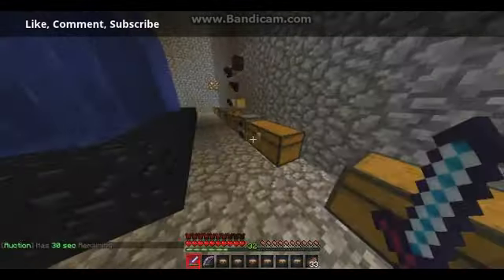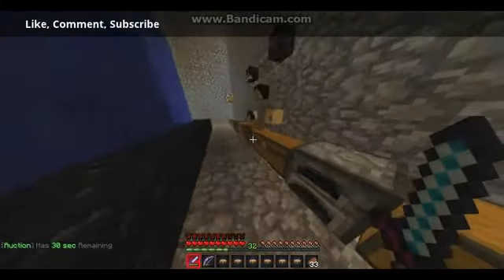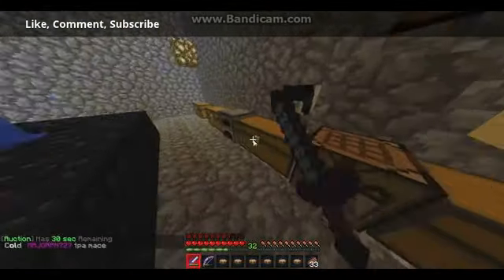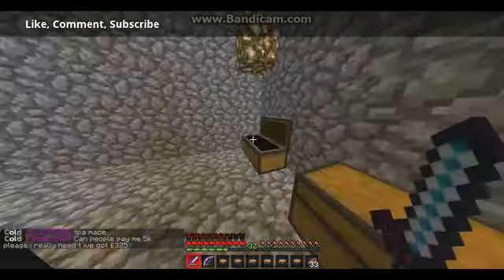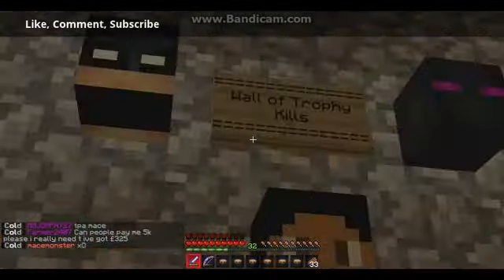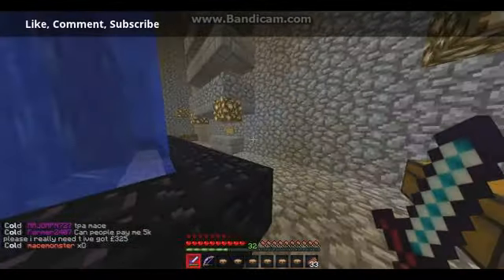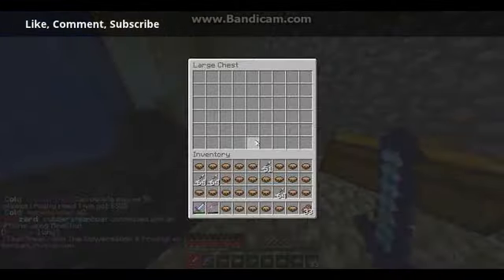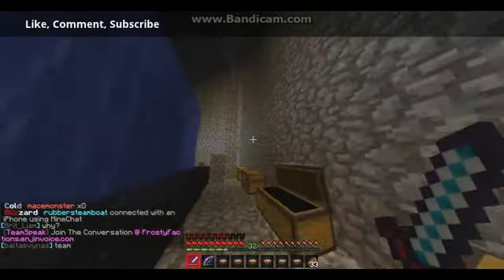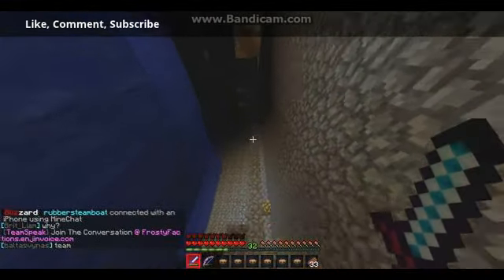In each chest we pretty much just store basic resources that are pretty easy to get — it's pretty much a craft chest, so I think it's really good in these chests. So here is the wall of trophy kills, and back here I don't think there's actually anything in these chests, just a few random items — that's where Austin's powered up, I guess.